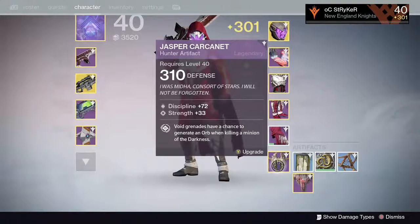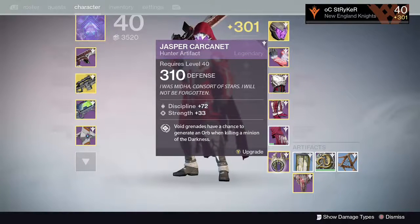I got the Jasper Caraunit — 310 defense. Void grenades have a chance to generate an orb when killing a minion of the Darkness. I am a Void class, so this makes sense. It is good.